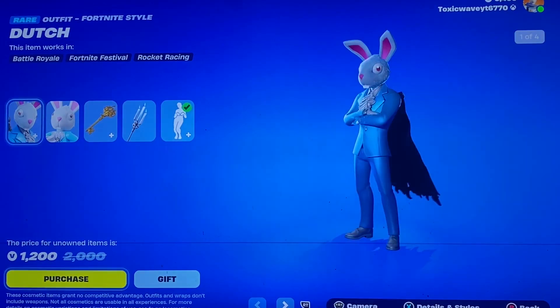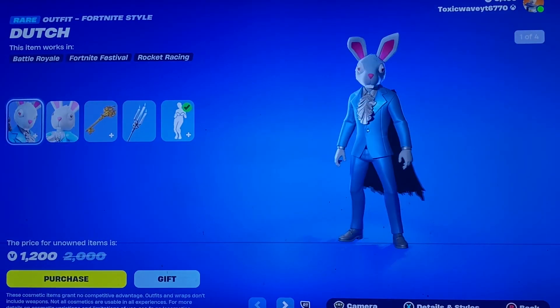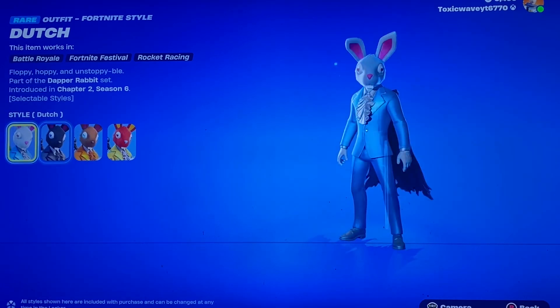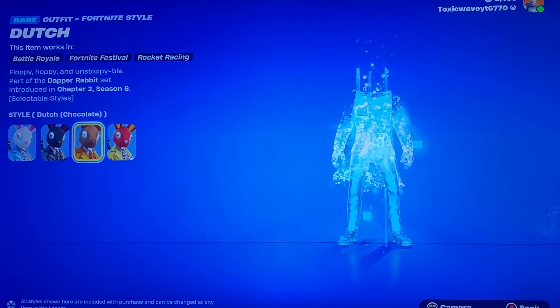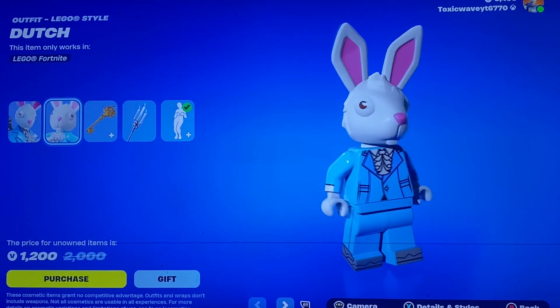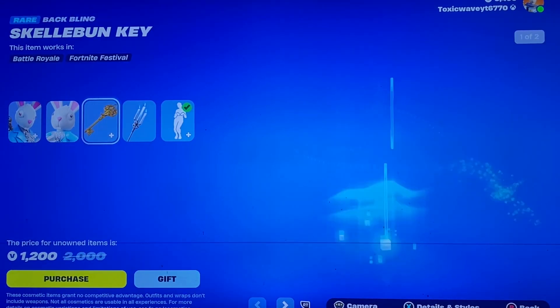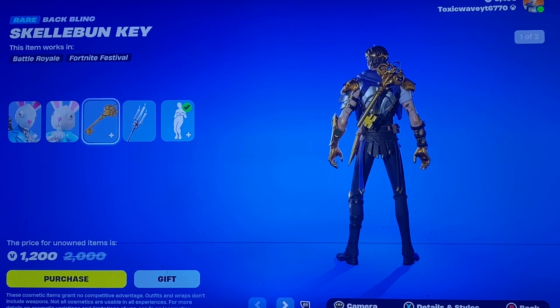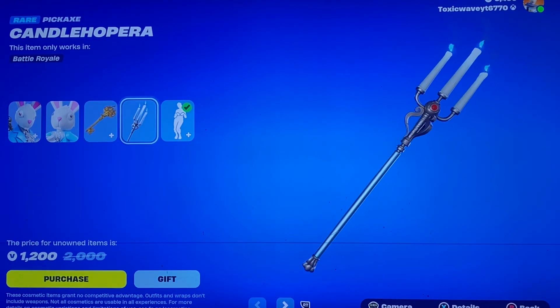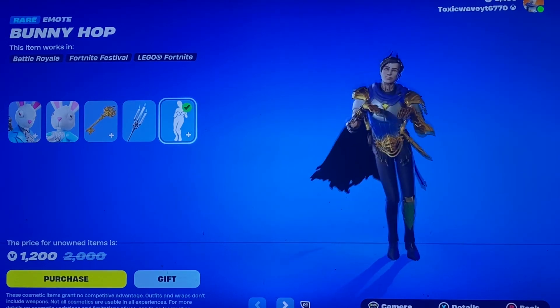We have the Dapper Rabbit joining the Easter collection, and Easter is Monday so we're almost there. We got the Dutch skin and he's got plenty of different edit styles for whatever you'd like to use. You get the Lego version, the Skeleborn key with the edit style, the candelabra — nice little pickaxe there — and the bunny hop emote.